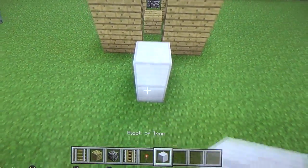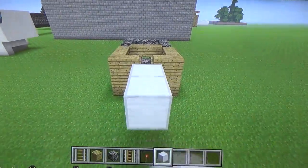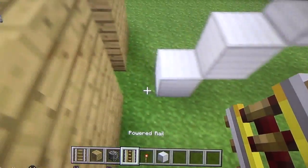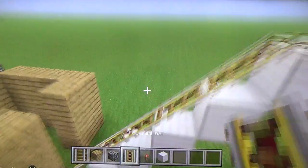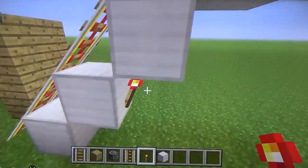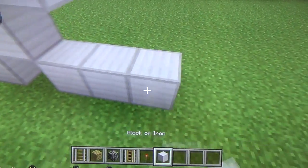We are going to come up here and we are going to have a redstone torch. We are going to come up there with powered rails going there and up there - and yes, it will light the whole thing, so we can do this.